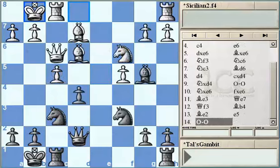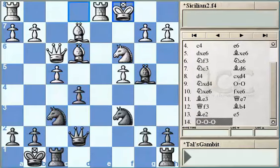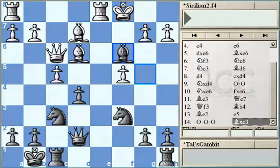White could play F takes E5 in such a position. However, Kasparov's opponent took a very risky and sharp decision — he played long castling. The King left the center, but it's a big question whether there is a safe enough place on the Queen's side. Kasparov immediately played Bishop takes C3, destroying White's pawn structure on the Queen's side, and B takes C3.